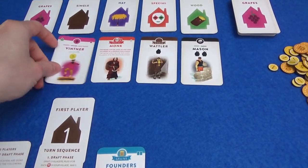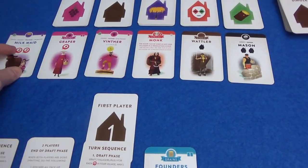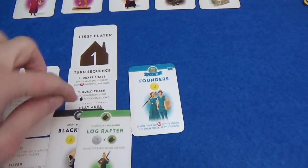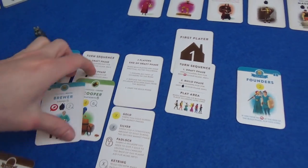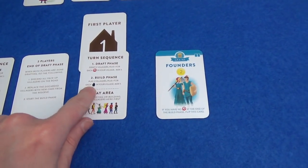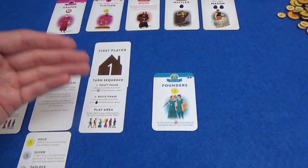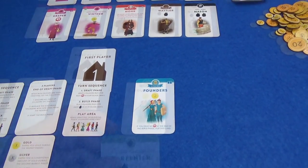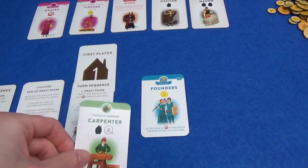We have the Mason — that's two extra builds — and the Vintner could be worth a lot of money, and Marty's got a cooper. So now we go to the build phase, and these cards come into our hands. We get to play two villagers plus one for each build symbol in your village, to a maximum of five. I'm going to start because I'm the first player, and you do all your builds in one go — you don't take turns like with the drafting.